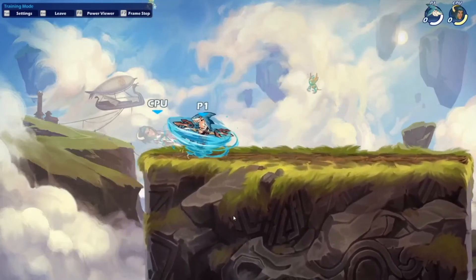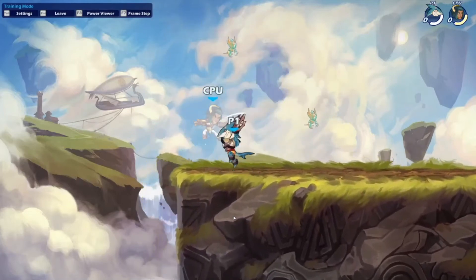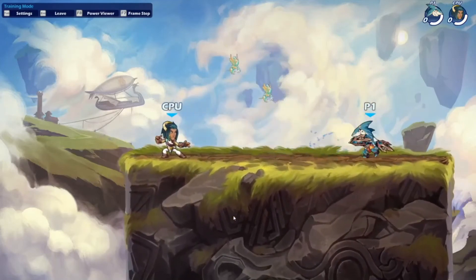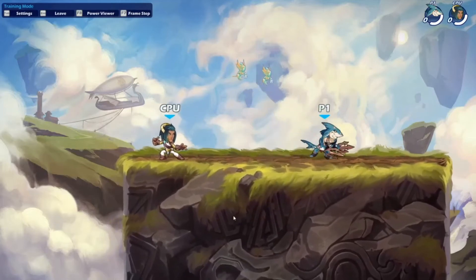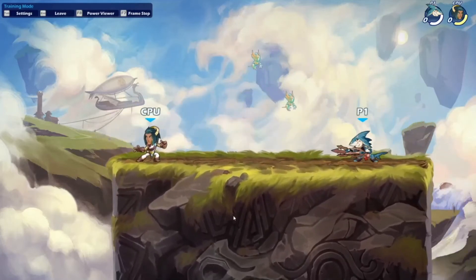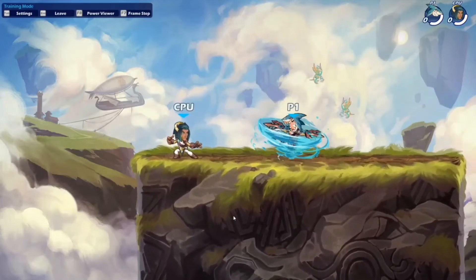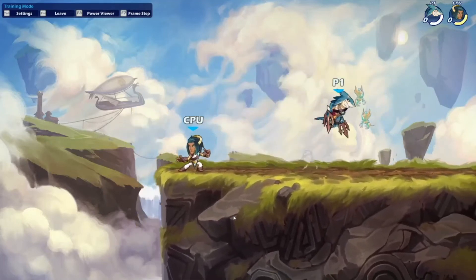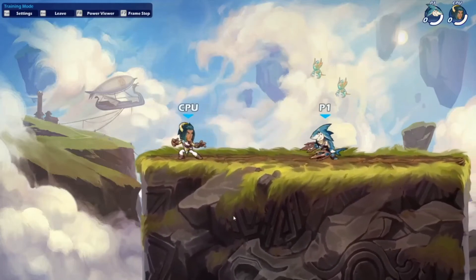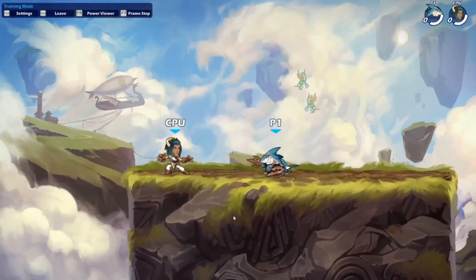That is actually quite cool and might be useful. The side sig was just going underwater and diving up to attack — nothing unusual with that.